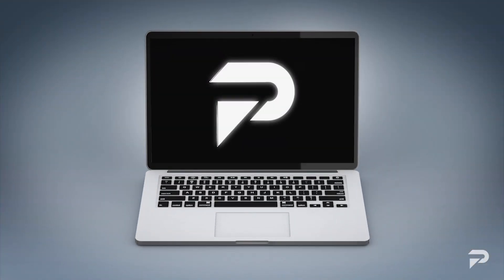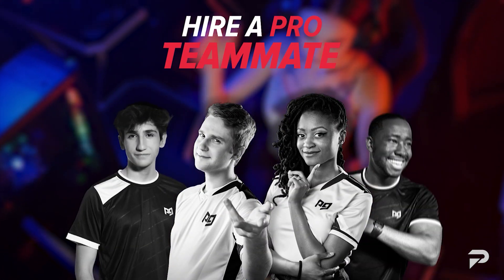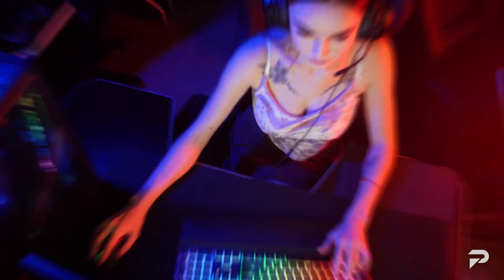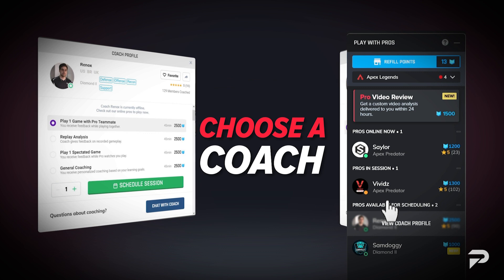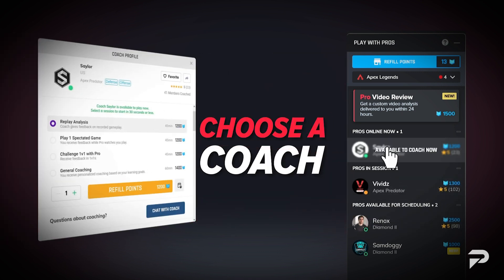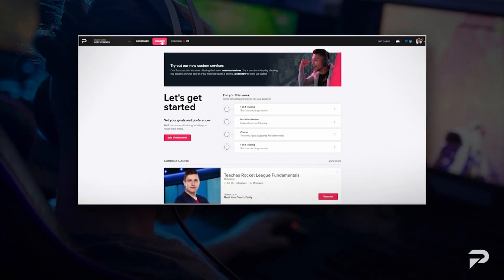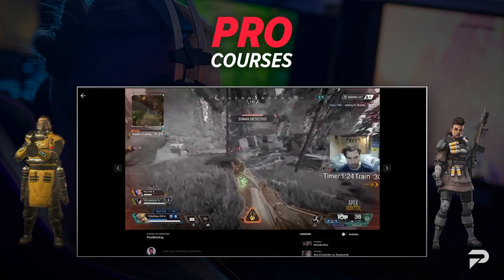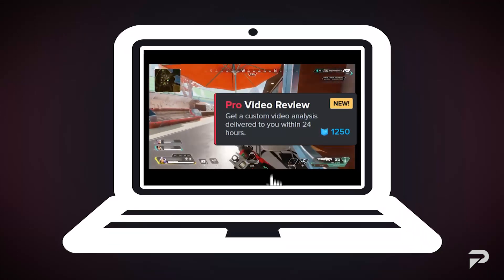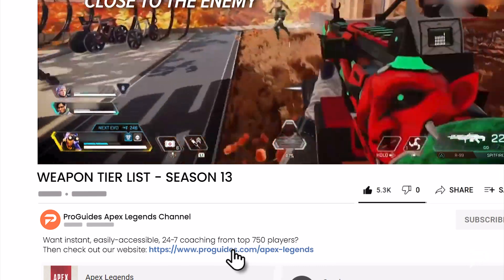Looking for an expert opinion on what weapons Apex Predators use? Pro Guides has expert Apex Predator coaches on deck to advance your gameplay. They can help spot flaws, give you detailed knowledge, and direct you on how to best spend your time to take your Apex ability to the next level. Pro Guides is your one-stop shop for all things Apex Legends, as well as high-quality coaches with in-game tips and guides suitable for any level of player. So whatever your gameplay needs, we've got you covered. Why not sit down with an Apex Predator and get their opinion on what your perfect weapon is? Check out the link in the description.